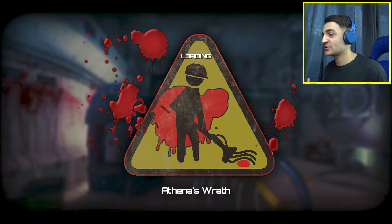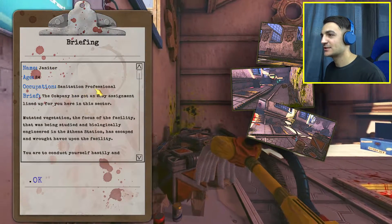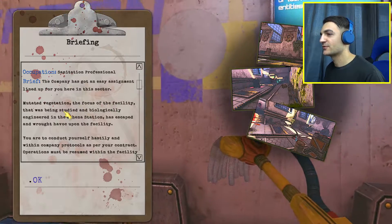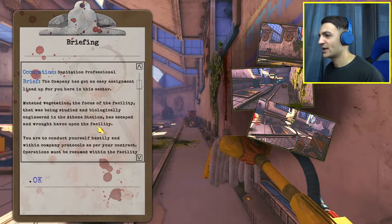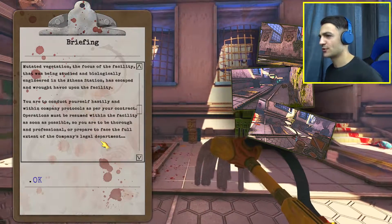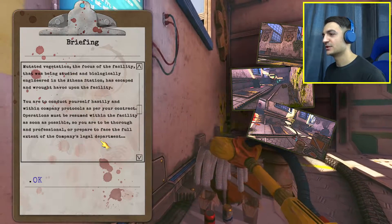I think this is a game about an alien invasion happening. The brief says: the company has got an easy assignment for you here. Mutated vegetation — the focus of the facility that was being studied and biologically engineered in the Athena station — has escaped and wrought havoc upon the facility. You are to conduct yourself hastily and within company protocols. Operations must be resumed as soon as possible, or be prepared to face the full extent of the company's legal department.